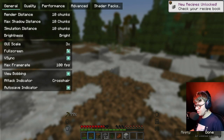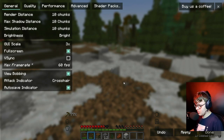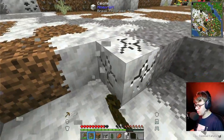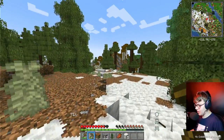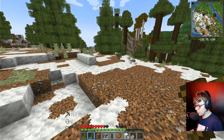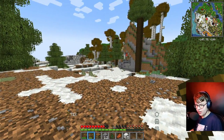Calcite — let me turn this off. 60 FPS, let's do it. Calcite is actually a really cool block. Holy crap, there is a lot of stuff here, a ton of stuff. Oh my gosh, what is with the lag?